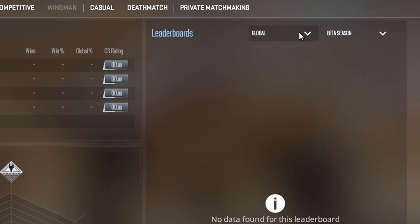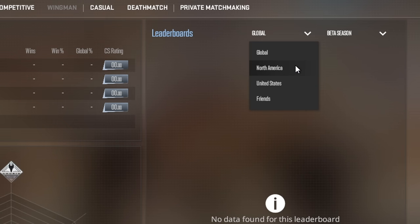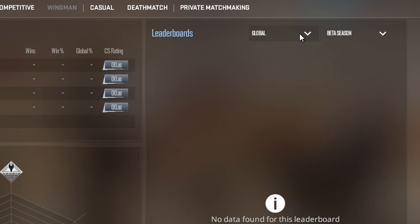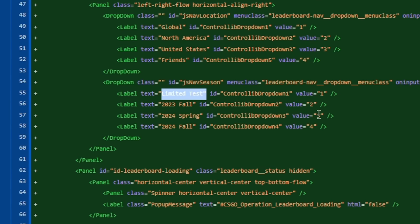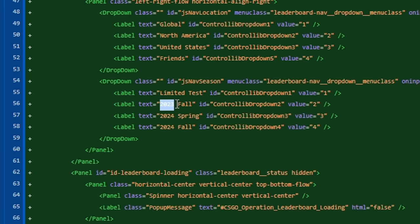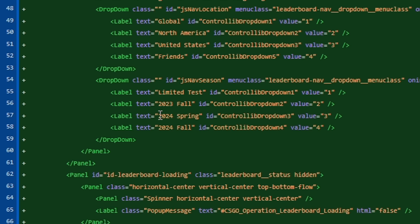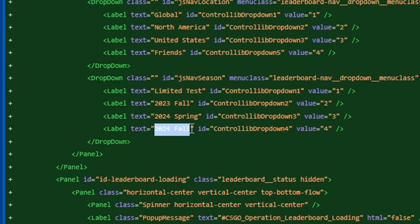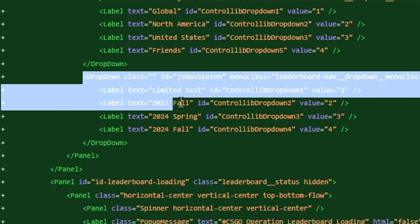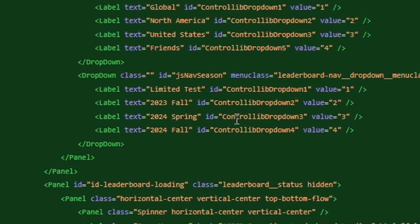As I suggested in my video three months ago, this whole system will be closely tied to seasons that will start every 6 months. Judging by the strings in the code, the current schedule is as follows: a limited test or beta season — the one already going on right now — then Fall 2023, Spring 2024, and Fall 2024.